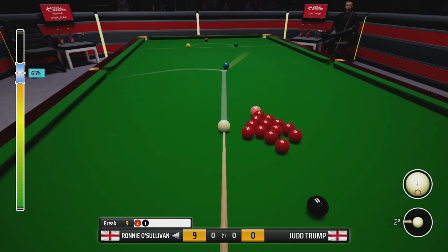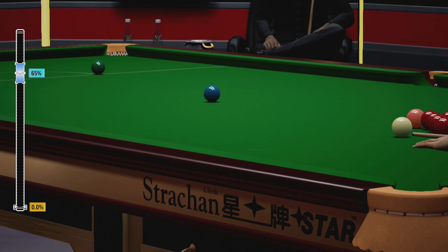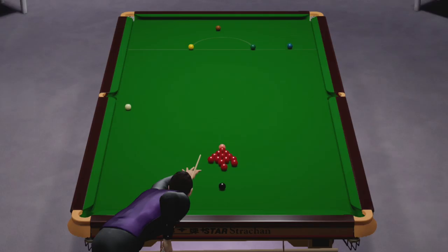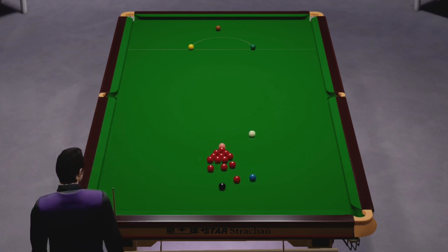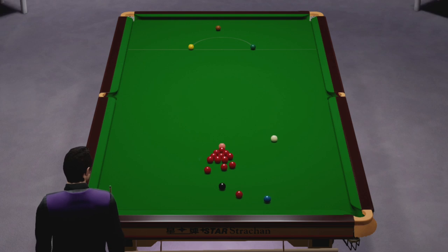There's one loose red at the bottom that might go if I get the right position, but I don't think I'm going to get it playing the ball like this. That was my own fault for losing position. That's the key to snooker, isn't it — keep your position good and everything else is quite easy to execute.